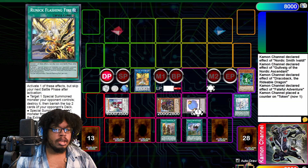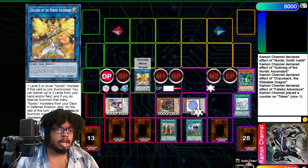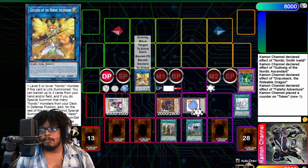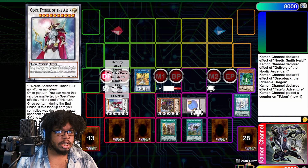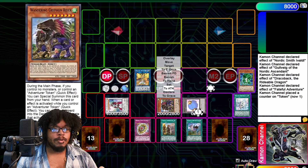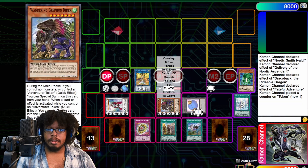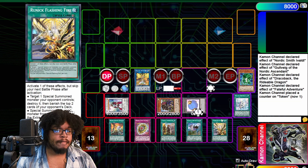Obviously if we had Runic Fountain we'd have to set these two differently, but think about it — she can be targeted for attacks so our Odin is safe. Even if they have Lightning Storm, he's good to go — 3500 defense, nothing to joke about. We have Griffin Rider to get anything, and we also have Freezing Curses and Flashing Fire.